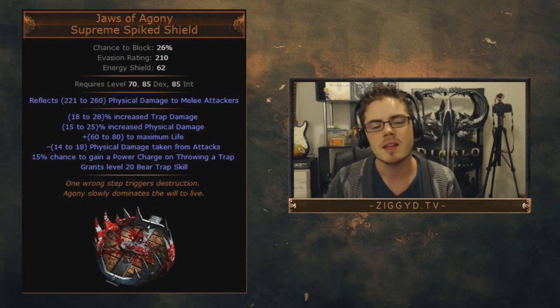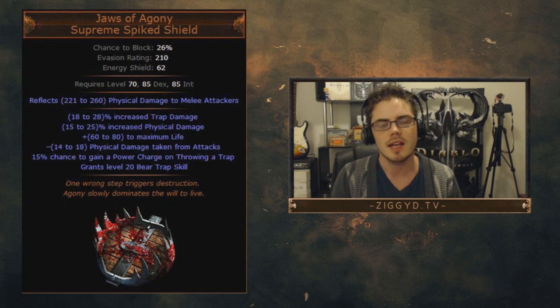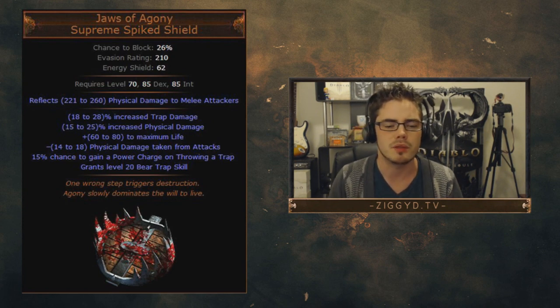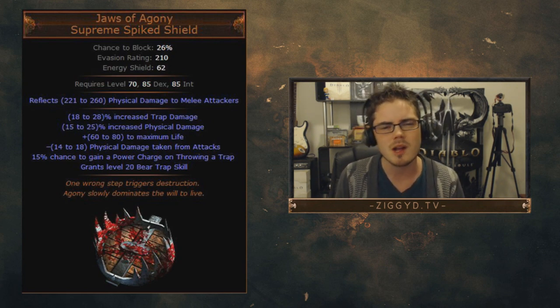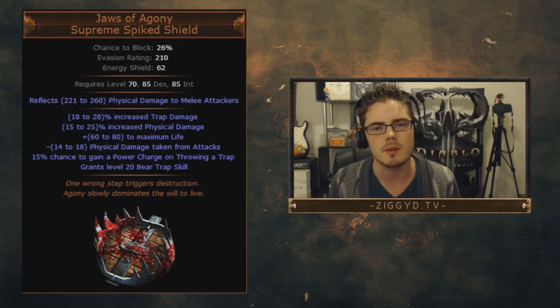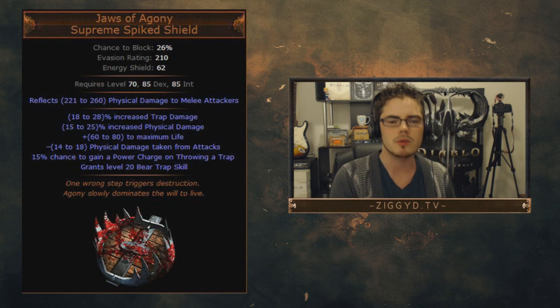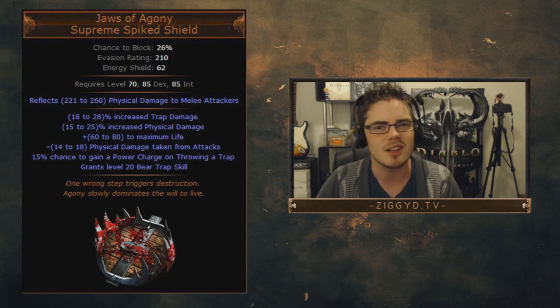You also get a bonus level 20 bear trap. The cool thing is this is a shield with three sockets — any support gems you socket in will support the level 20 bear trap skill. You can put Added Fire in there and it will increase the bear trap's damage. So you can put three support gems in — like Added Fire, Empower, Added Chaos — and basically have a free supported bear trap skill. This is not the best possible trapper shield, but it's a really nice endgame alternative. I think this thing is underrated.